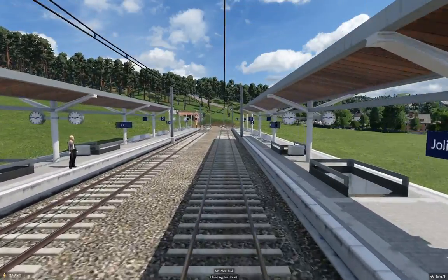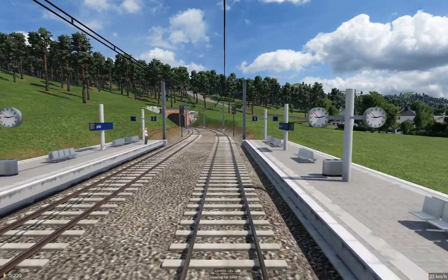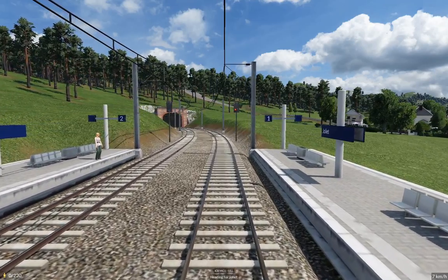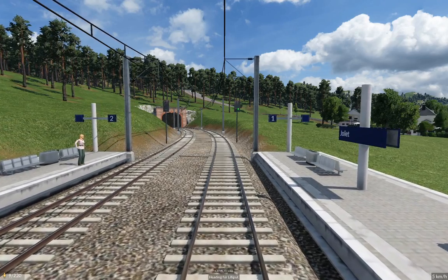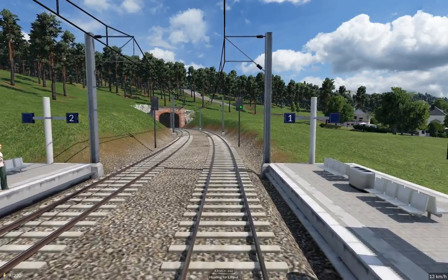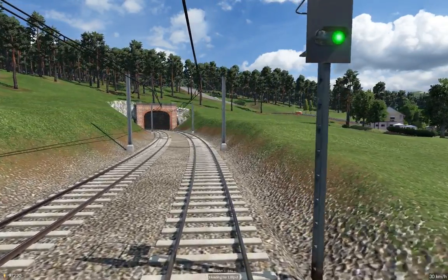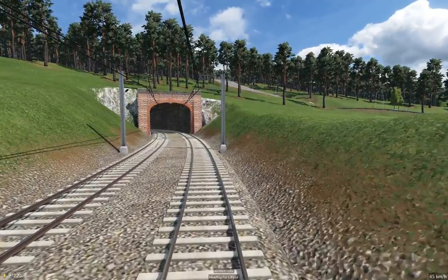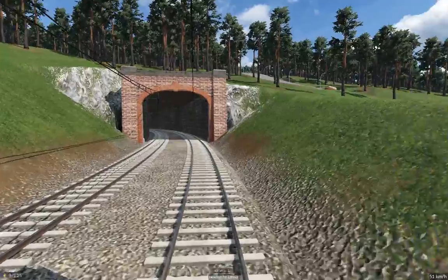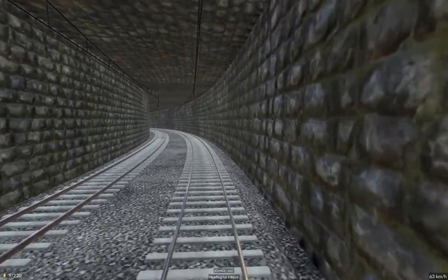Looks like we're going to pick somebody up here in Joliet. I wouldn't be surprised if, as this beds in a bit, we see a bunch of shortcut traffic coming across this link instead of going around the long way. That's fine — it's definitely a link. That's kind of why I put the 220 passenger capacity train on here, because it will allow for that.